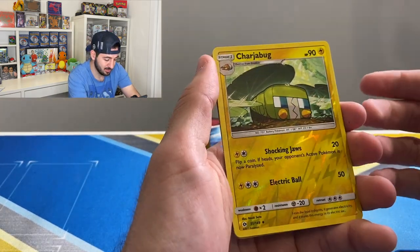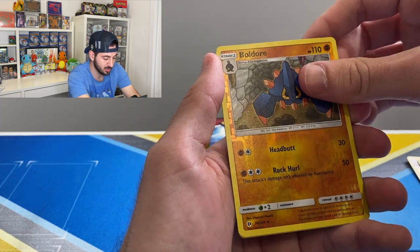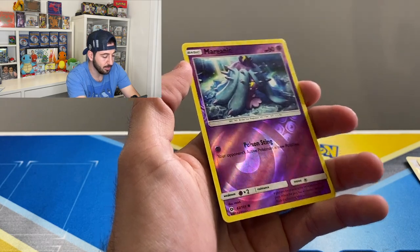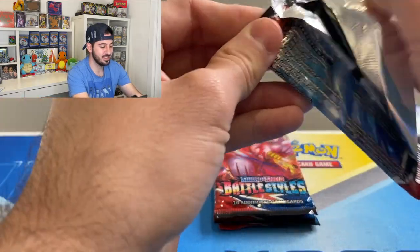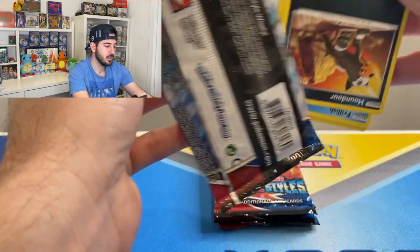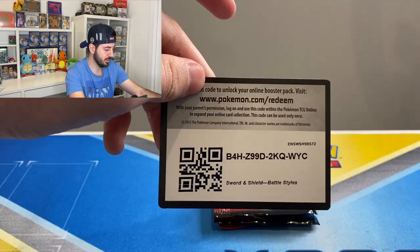Okay, last chance Rattata, last chance — reverse Charjabug and a Parasect non-hollow rare. So there you go. These are the hits: reverse common, uncommon, reverse common, reverse uncommon, and a reverse common. Nothing too shabby from Sun and Moon Base Set.